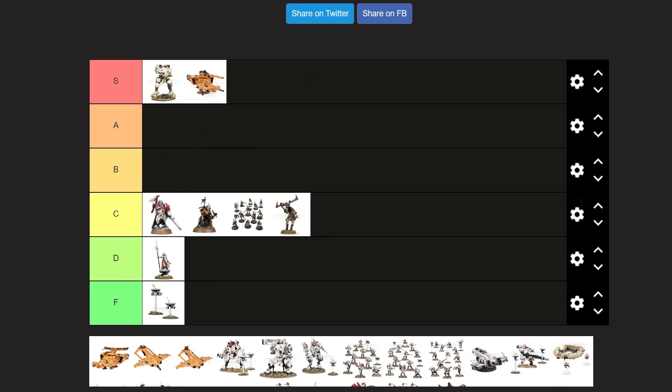Hammerhead Gunship — of course, straight up S tier. Awesome looking tank. Awesome with the Burst Cannons. I love those drone-mounted Burst Cannons, and the Railgun is cool. If you use the Ion Cannon, you're wrong.